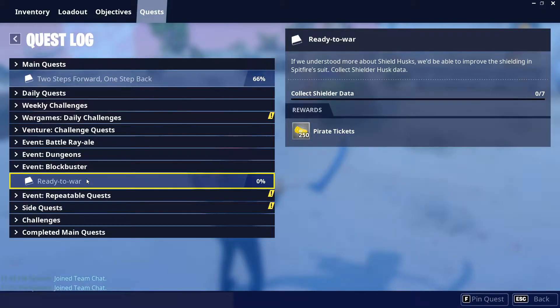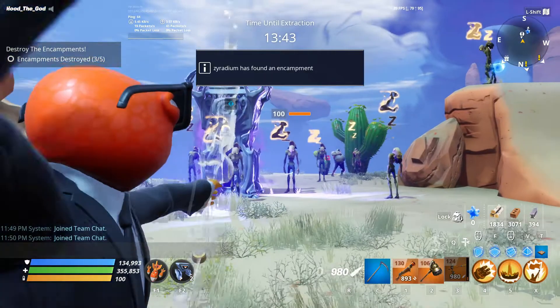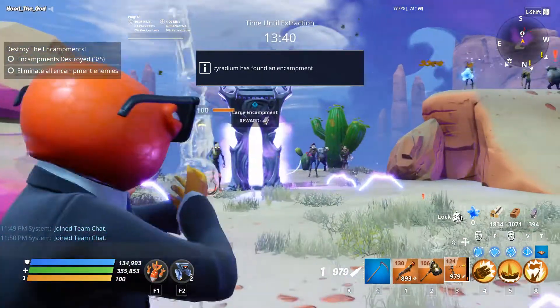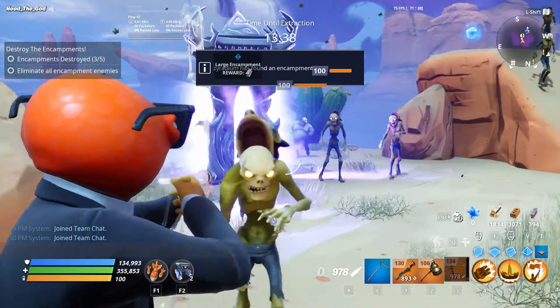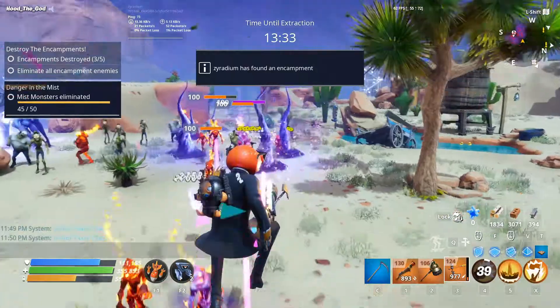Hello everyone, welcome back it is xyradium, and today we're going to continue with Blockbuster Ready to War. If we understood more about shield husks we'd be able to improve the shielding, and Spitfires need to collect shielder husk data, so we're going to go ahead and collect some of them.